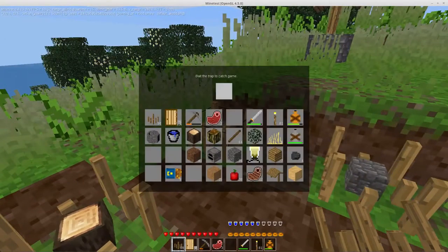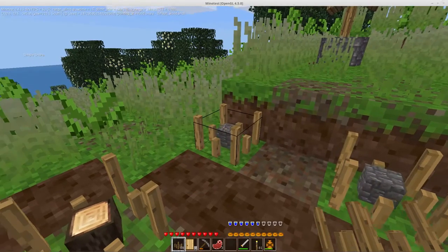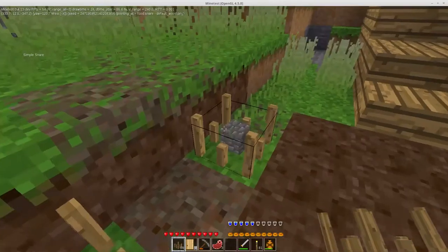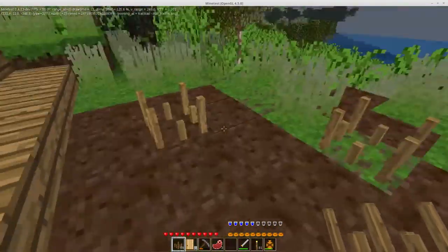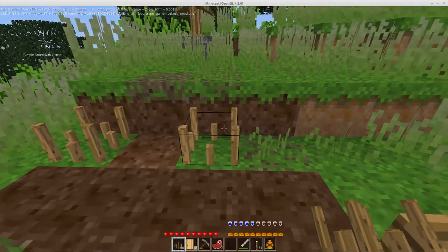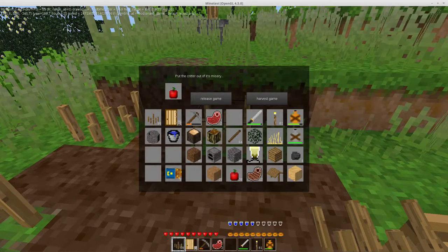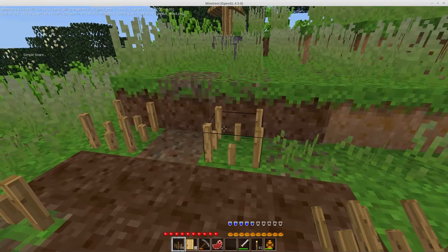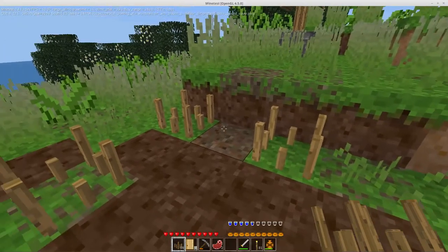I know what these capture types are, and because I do know what they are, when you harvest them — and I haven't implemented this yet — instead of just picking up that node, you can actually get something different. So when the animals get added in, you'll have the option to either release the animal, which will spawn it into the world at the trap, or when you harvest it, instead of just getting one apple, you'll get some amount of hide, some amount of meat, some bone — things like that.